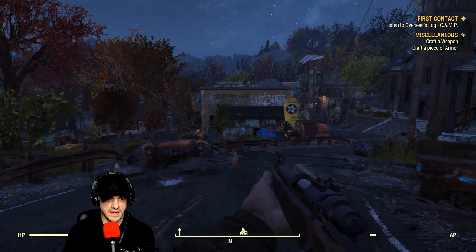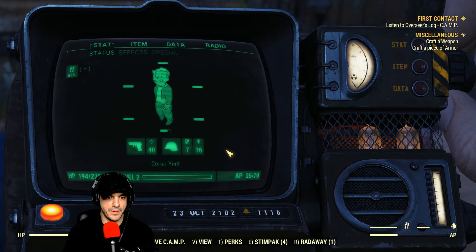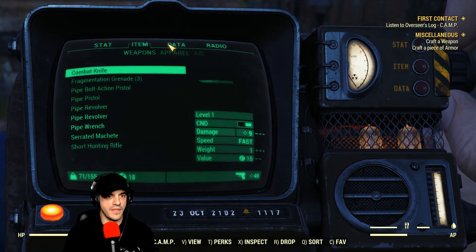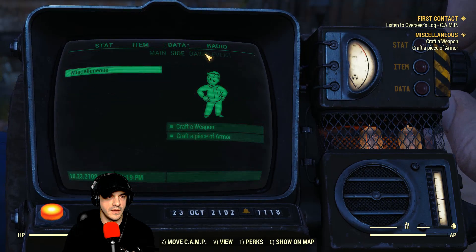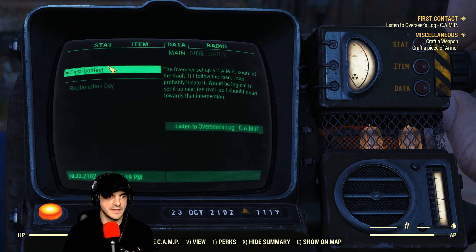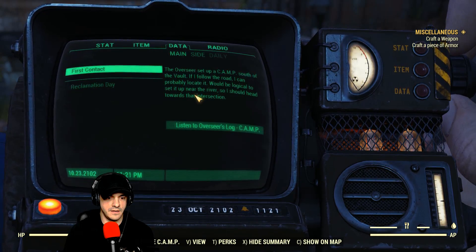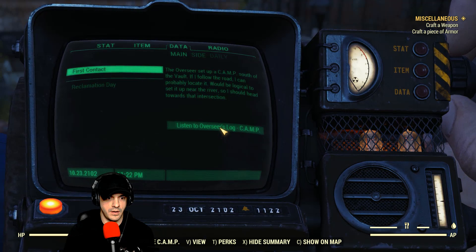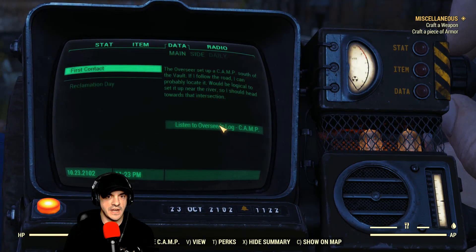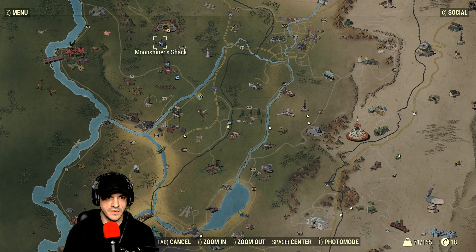So we're going to try and do a little bit of the mission work here. It says listen to Overseer's Log Camp. So let's go ahead and start doing that. We'll go to the data — Overseer's Log Camp. The Overseer set up a camp south of the vault. So let's go to... there's the vault.